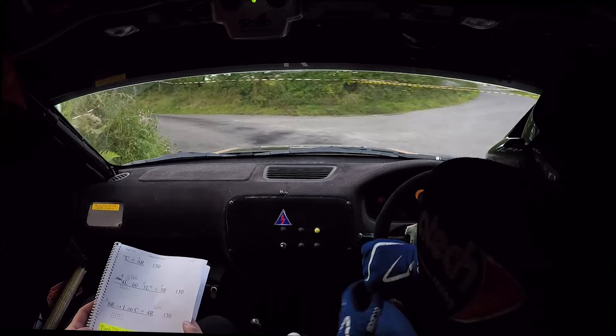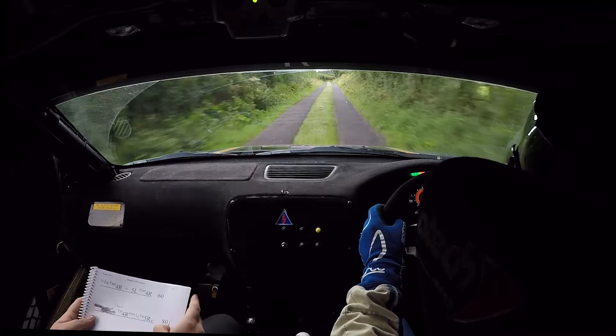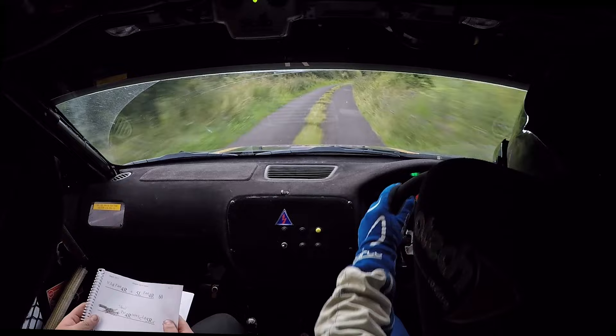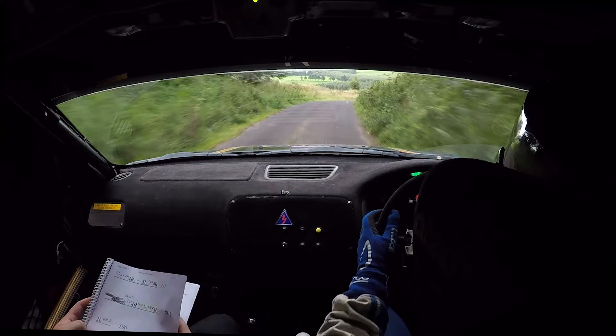Turn tight square left narrows, 60. Flat 6 left, 60. Flat 5 right, 130. Very long fast 4 right and 5 left, fast 4 right, 60. Slowing tight 4 right opens long 5 right over crest, tight 4 right, opens long 5 right, 80. Down 2 left at the pole, 2 left at the pole, 100.